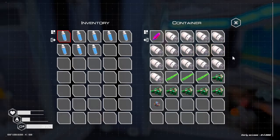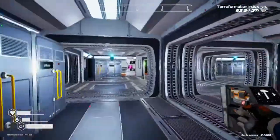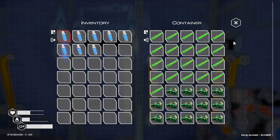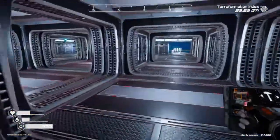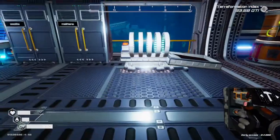Yeah, I made a few rocket engines too. I am a little overstocked on a few things. Yeah, when you get a lot of uranium, just turn it into rods, because you can always throw the rod back in a recycler and get it back.